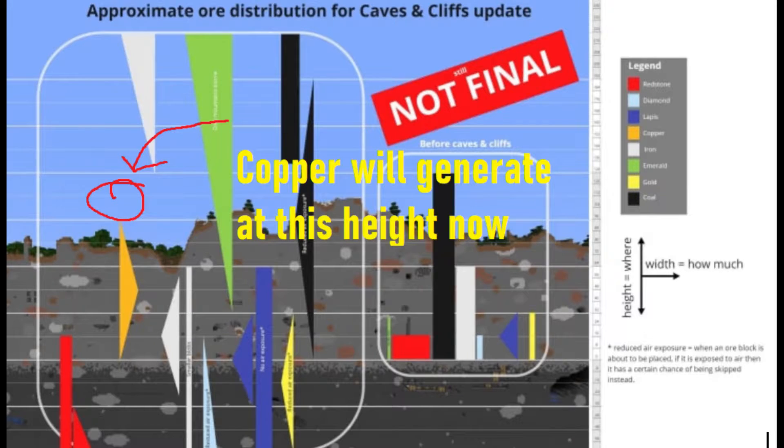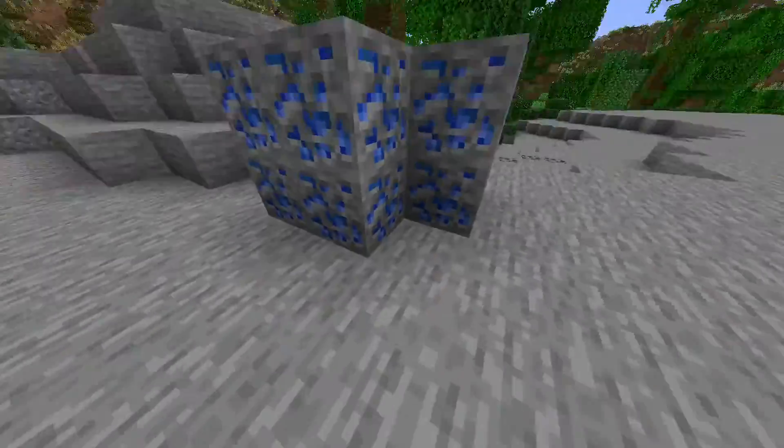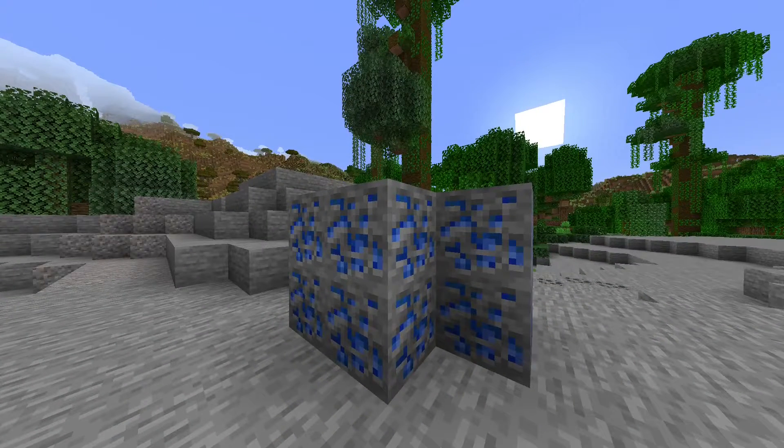Second of all, copper generates a lot higher now, and also there will be more copper in general. Lapis also no longer generates in blobs and instead generates in clumps like all the other sensible ores.